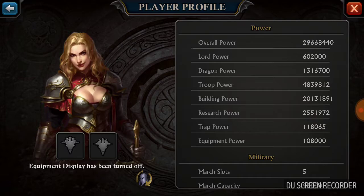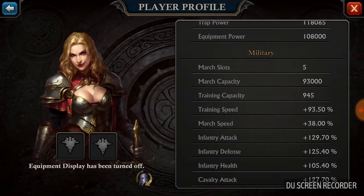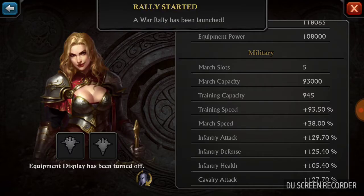With my building equipment on, I have just a little over 100,000 power. VIP9 gives 5 march — gives an extra march slot, plus the research slots, so I have 5.